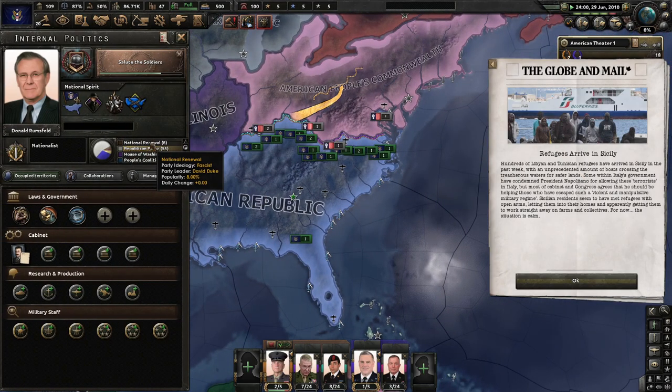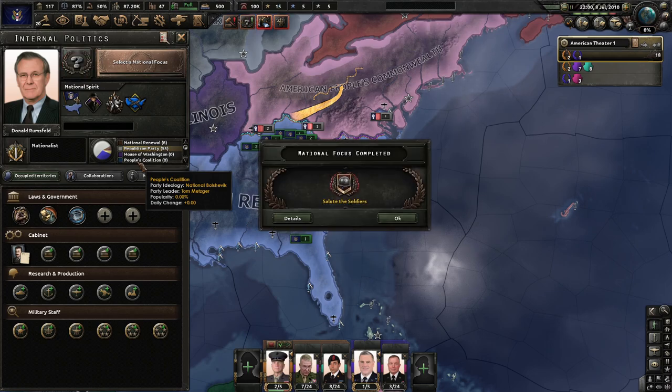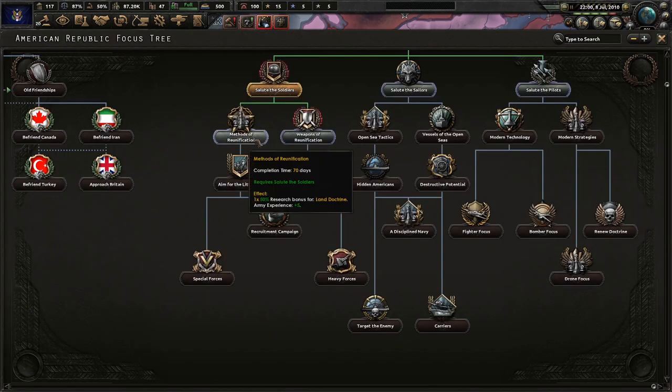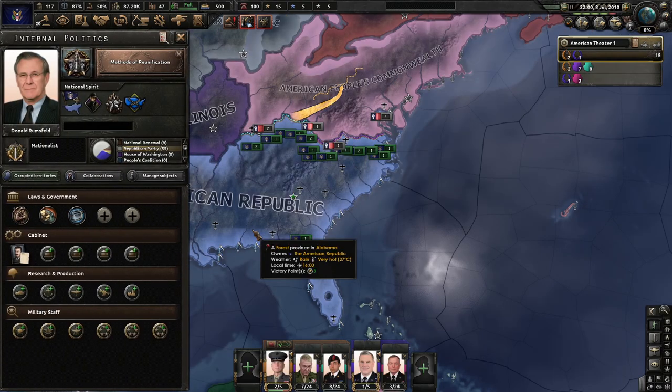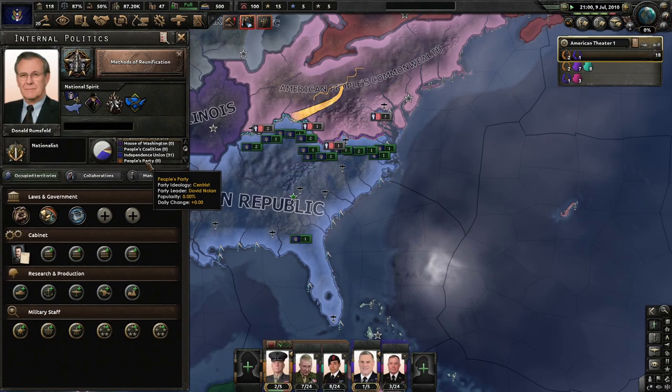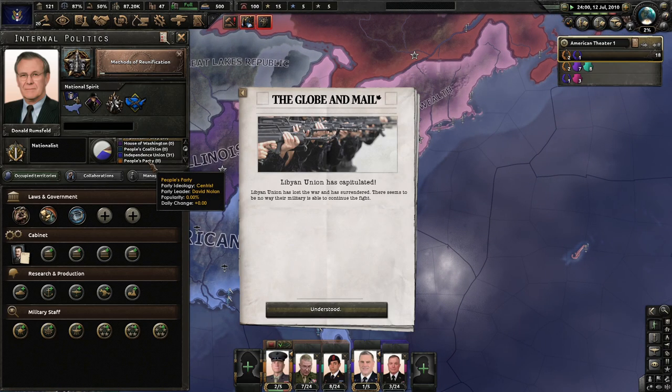So we have national renewal with David Duke — which sounds sort of familiar. Donald Rumsfeld. House of Washington? Paul I? Tom Metzger. National Bolshevik — oh no. Not this one, we want the other one. National Bolshevik? Oh my goodness. Independence Union — there you go. Robert Bentley — don't know who that is. National Conservative though. And the People's Party for Centuries, David Nolan. We have the Democratic Party led by Mark Warner. And then Progressives, led by Elizabeth W... she's here? She's in the American Republic?